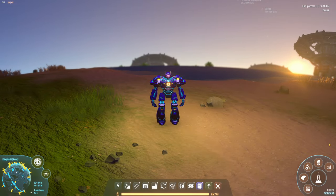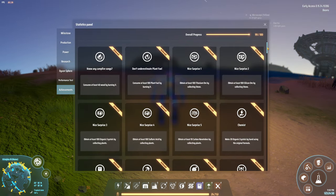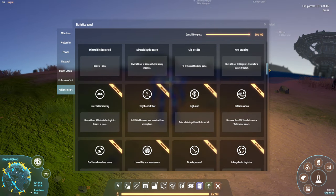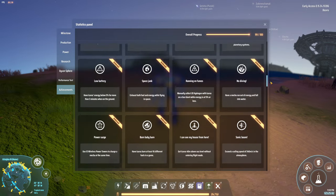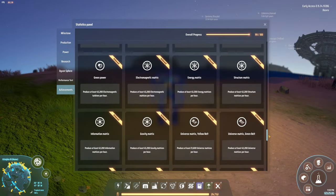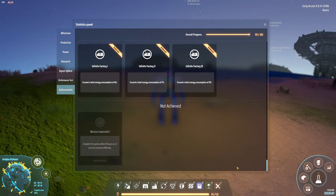With everything now complete, we only have one more achievement left to go. We managed to do a lot in this playthrough — we explored the galaxy, discovered new resources, built massive Dyson Spheres, and produced lots of research for Center Brain. We've just got one challenge left before we've got our 100% completion rate, and it's going to be a tough one: complete the game in under 10 hours. I hope you're looking forward to it. I'll see you next time!